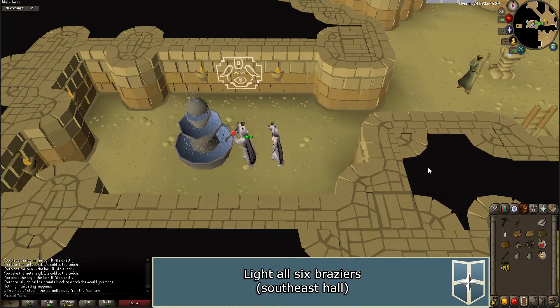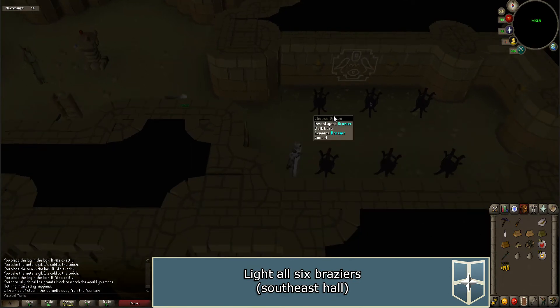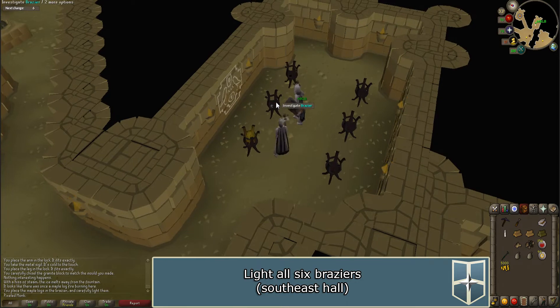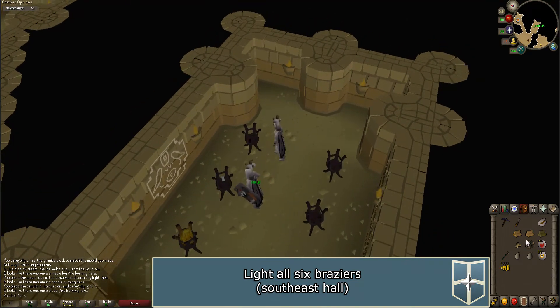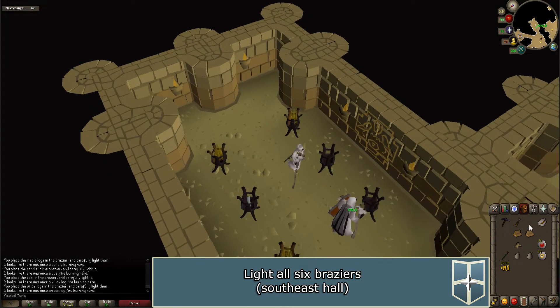Walk to the southeast hall. You will need to light the six braziers. As you enter the room it will get darker — be warned that standing in this room for too long without light can hurt you. Click on a brazier to investigate it and it will tell you what item you need to light it. Use that item on the brazier to light it automatically. Continue this until you have lit all six braziers.